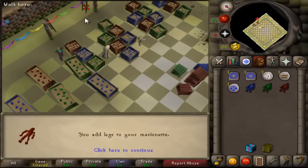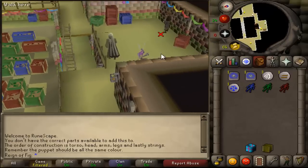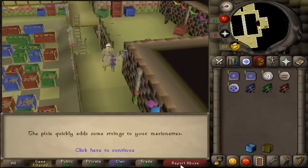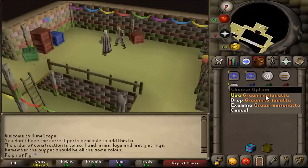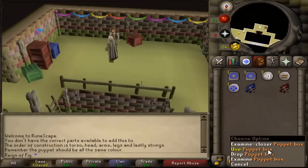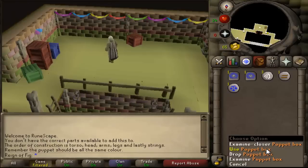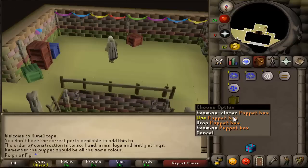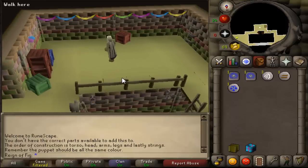Now that you have your puppets, you're going to want to go upstairs and talk to Rosie. She'll notice that you have puppets in your inventory and she'll help you by stringing the puppets. Once your puppets are stringed, just click the puppet and insert it into the box. To fill the box, you're going to want to have two of each color puppet inside the box. You're also going to want to obtain eight of these boxes filled up. So once I fill up eight of these boxes, I'll be right back and we'll get to the next step.